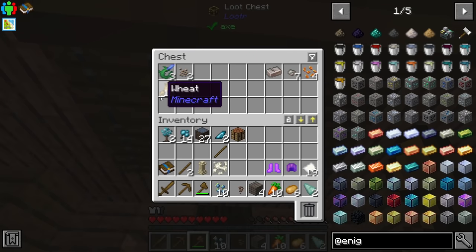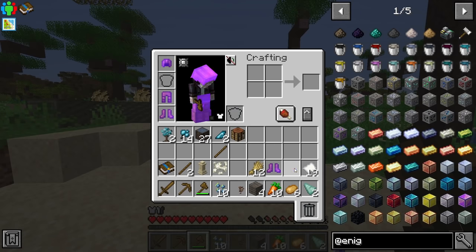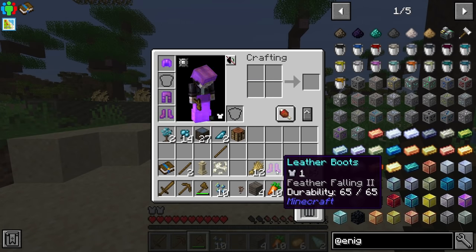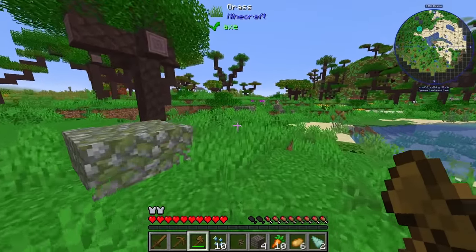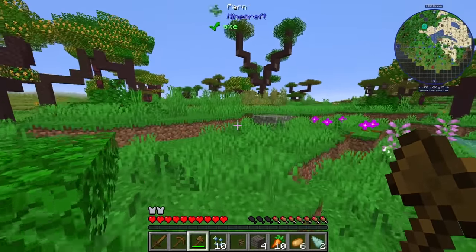Let's grab some paper, carrots, and wheat from the ship. What did we get on that helmet? Enveil, Blast Protection, Unbreaking. Probably don't need these boots — let's go ahead and toss them. Just find us a place to live. There are also big giant towers and I'm hoping we'll see one pretty soon.